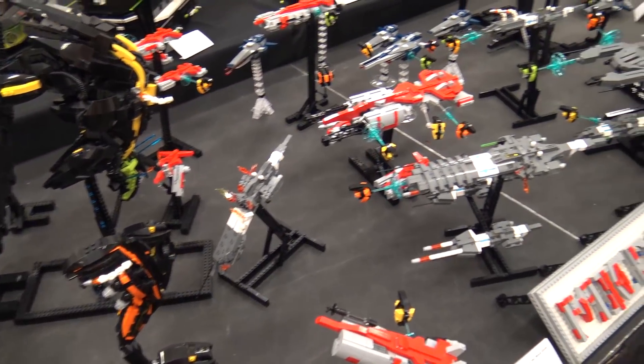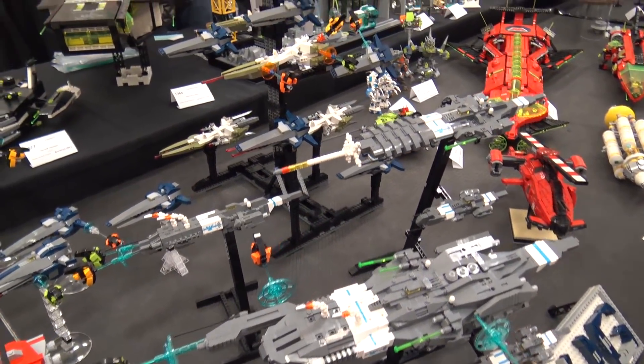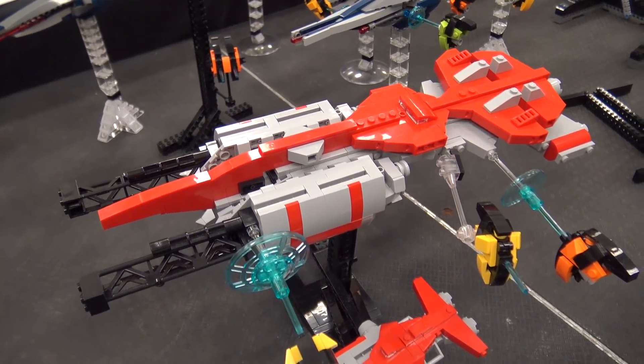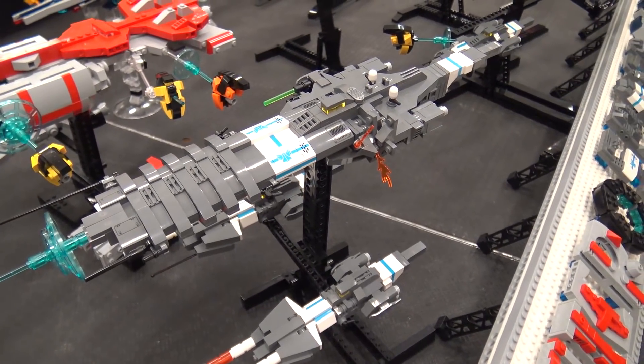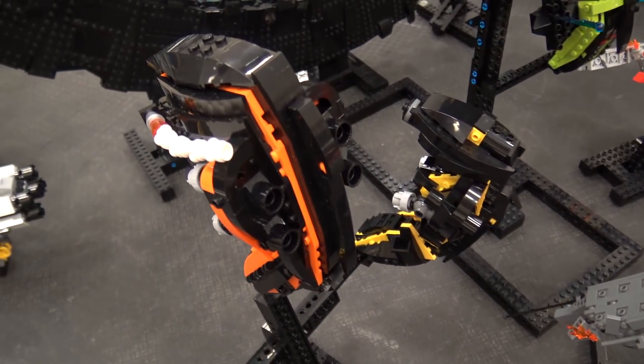Dan did the alien fleet with the Warpgate and the red ships here, the red fleet. And Mai did the dark grey ones, and Steve did the other multicolored ones over here. One of the ideas I had for the aliens was that they grow their ships from biological mass initially, and then they can add engines and things to it later.